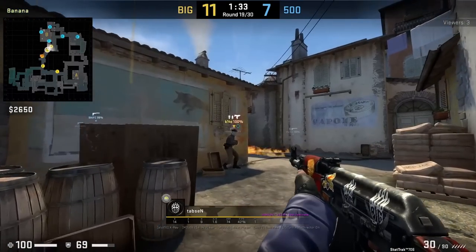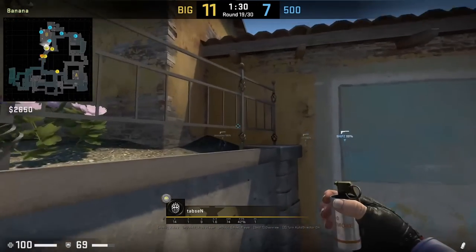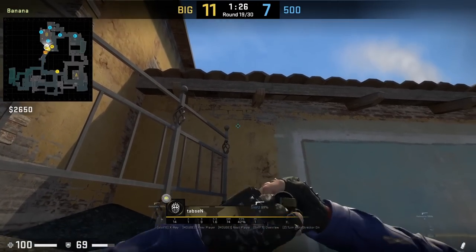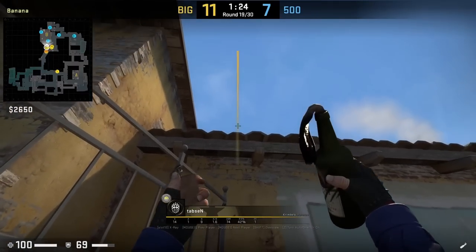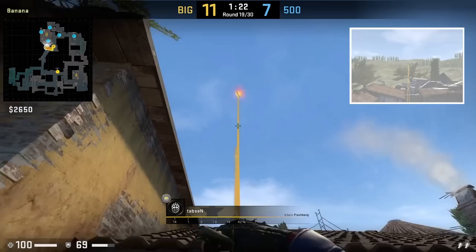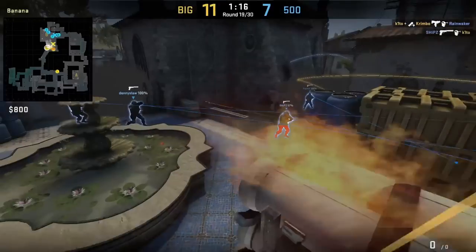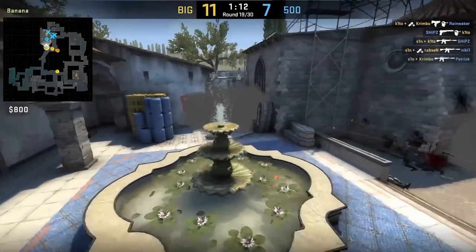Taps in BXQ nate set from top car. He will smoke coffins, molly oranges, and flash behind second oranges. His molly does miss because he aimed too high. This nate set is very efficient if you can learn it because you're throwing 3 important utility: the coffin smoke, the molly that covers both oranges, and then a flash for B site that only blinds the CTs.